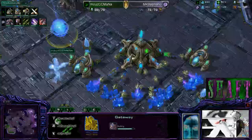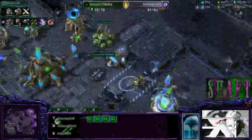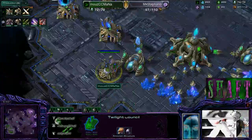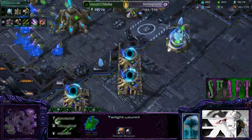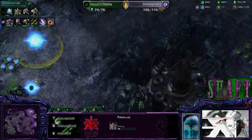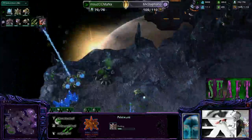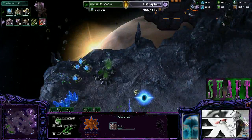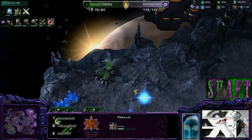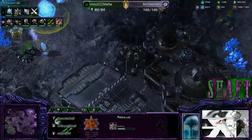How many gateways is this — four gate, five gate? Five-gate immortal-sentry harass with twilight council — he's already getting ready for transitions. Here's the third base and here are 14 roaches thrown in the face of that third base. By chasing out this overlord he's basically telling Stefano: hey, I have a third base, come attack me. Stefano making an overseer, making some lings, a lot more roaches — really cool stuff here.